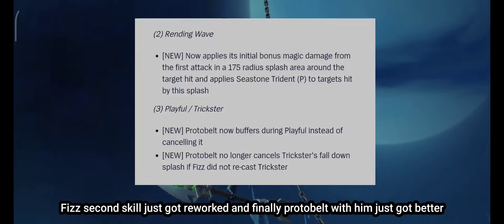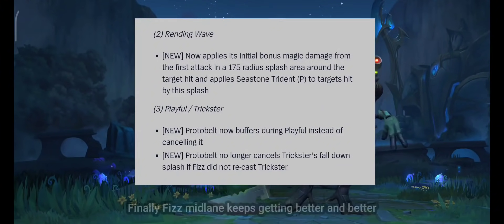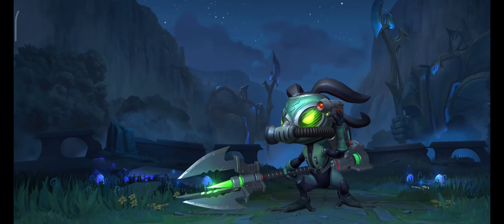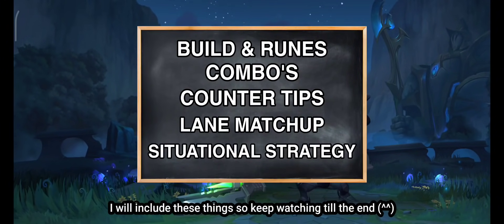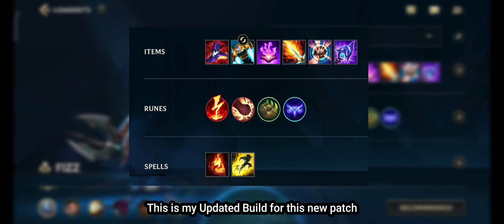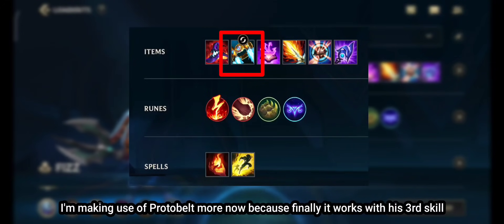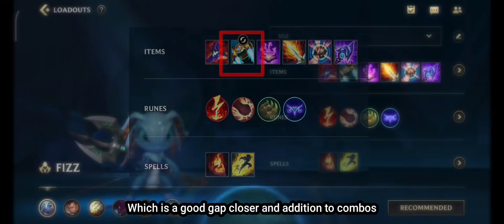Fe's second skill just got reworked and finally, the total build with him just got better. Fe's mid lane keeps getting better and better. I will include these things so keep watching till the end. This is my updated build for this new patch. I'm making use of Proto Belt more now because finally it works with his third skill, which is a good gap closer in addition to combos.